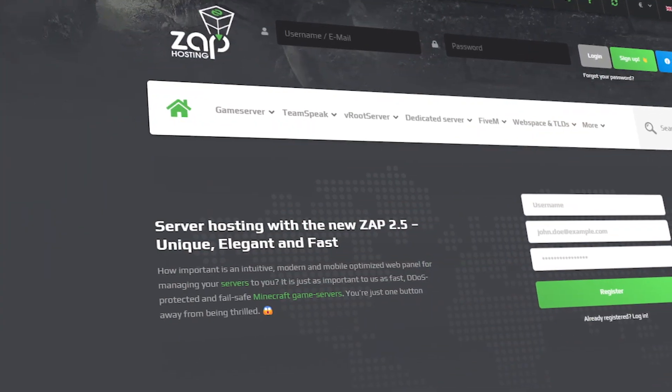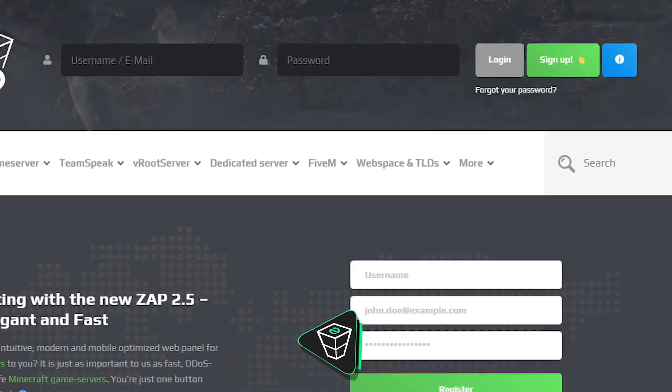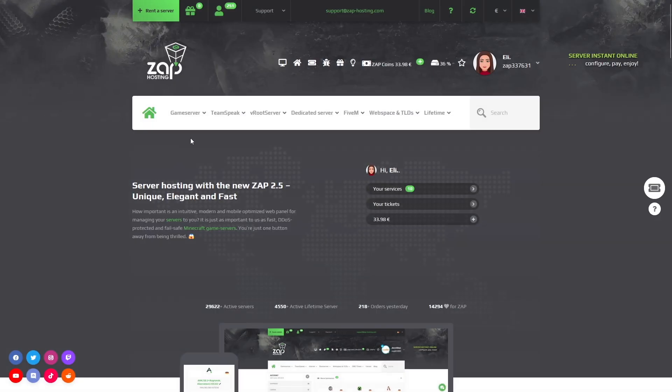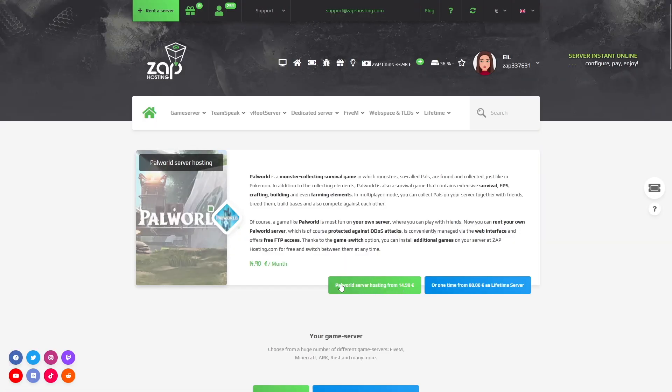First, as always, visit our website zaphosting.com and login into your Zap account. If you don't have an account yet, you can register here for free. Now navigate to the game server bar, select Palworld, and then click on the green start button.